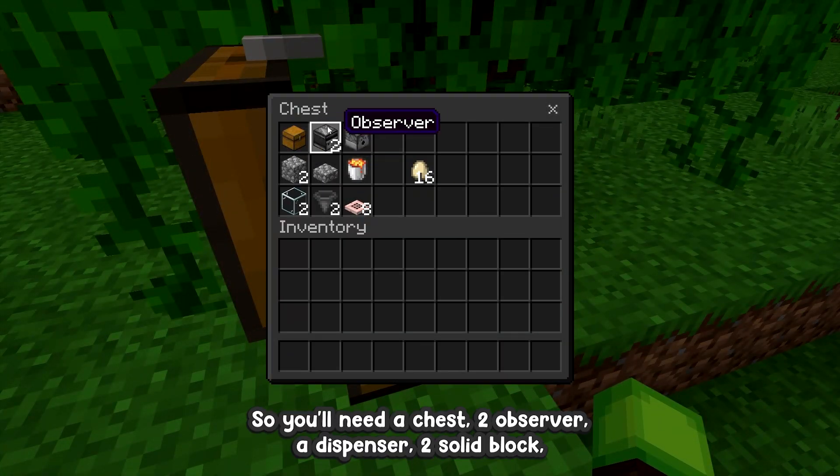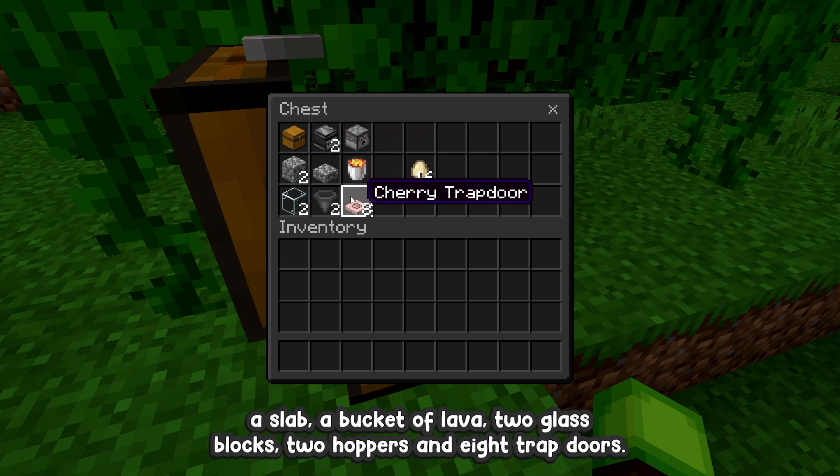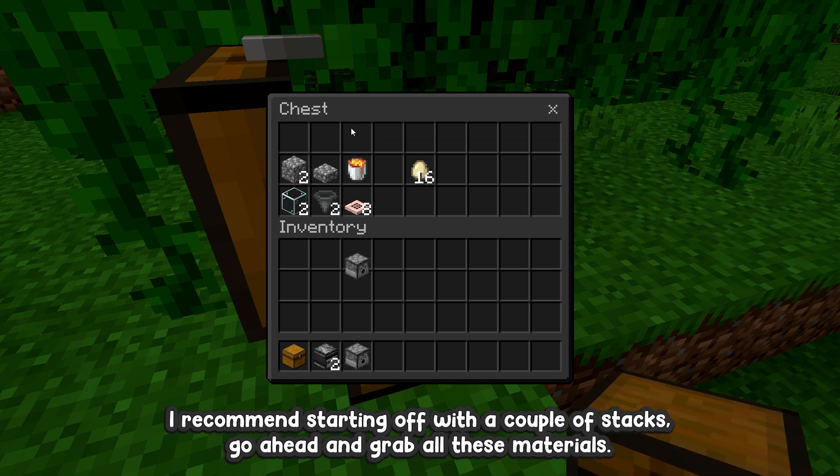You'll need a chest, 2 observers, a dispenser, 2 solid blocks, a slab, a bucket of lava, 2 glass blocks, 2 hoppers, and 8 trapdoors. And of course to start off the farm you'll need as many eggs as you have. I recommend starting off with a couple stacks. Go ahead and grab all these materials.